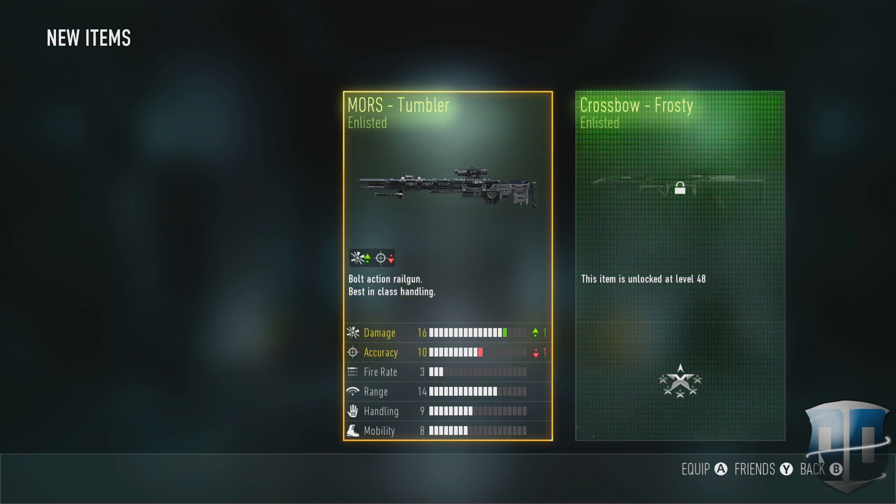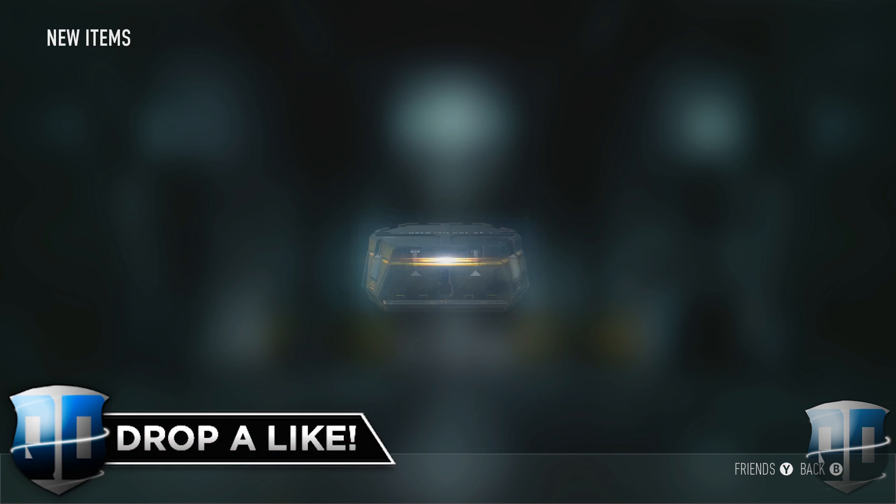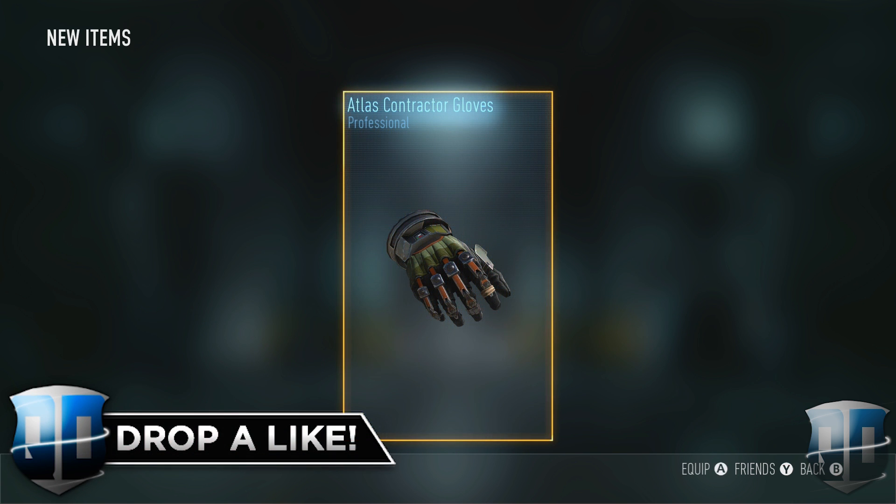Then there's the Morse Tumbler, which looks okay, but it's probably not as good compared to the Doctor. And then there's the Enlightened Helmet Elite, which is also really good — it looks awesome, very futuristic. One of the drops only had one item and it wasn't even elite.